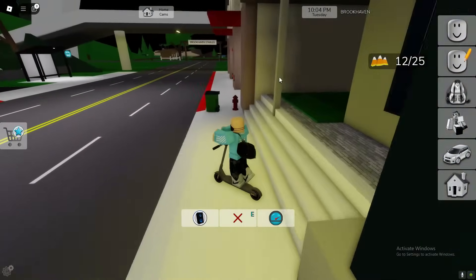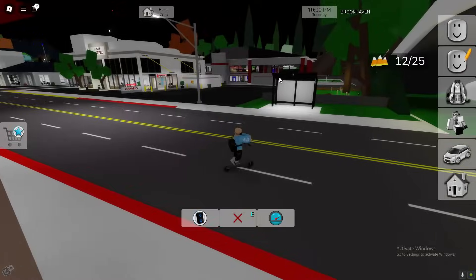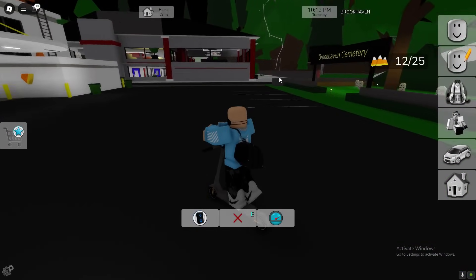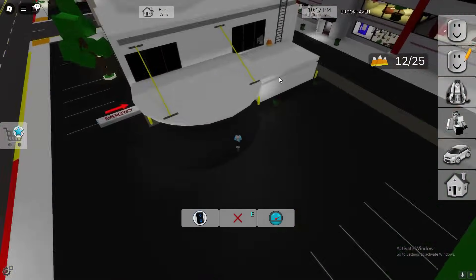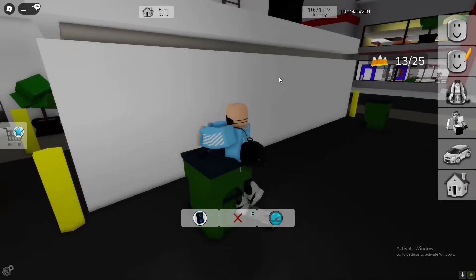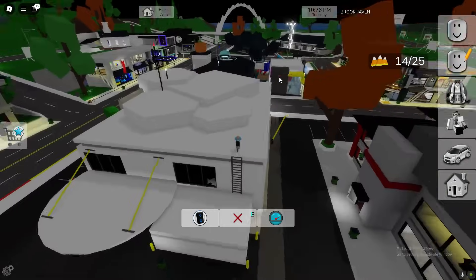These are going to be outside of buildings — they're not going to be inside a building like the other event. Most of these are going to be outside of certain buildings. Go ahead and get that one. Another one's going to be right up here, get that one. Now we can use the ladders and you're going to get another location.